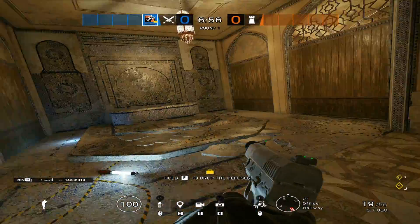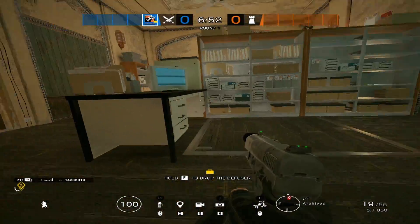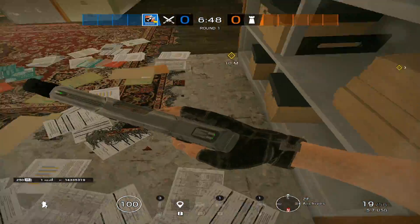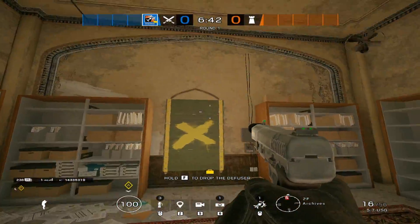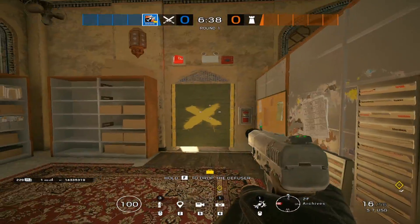Make our way over to fountain, and then we have your archive side. This is archives. And then if anybody's back here, this is concrete — since the floor is concrete here, if anybody's playing in concrete or sitting in concrete you'll call out for that. This is AC window. You have your archive door or east archive door for the balcony.